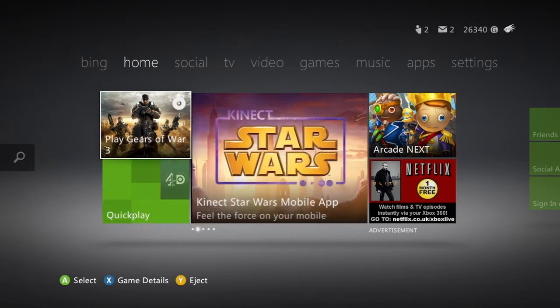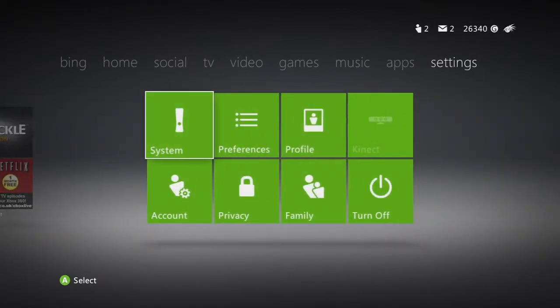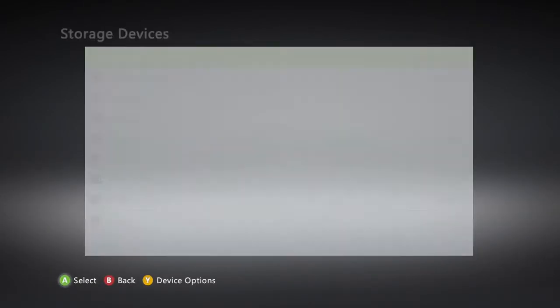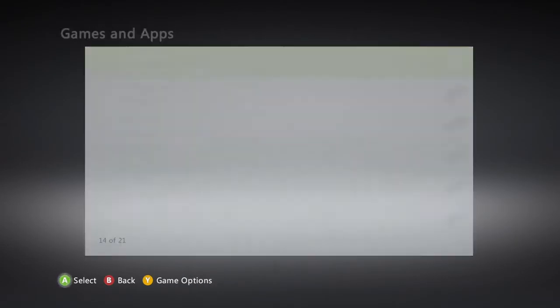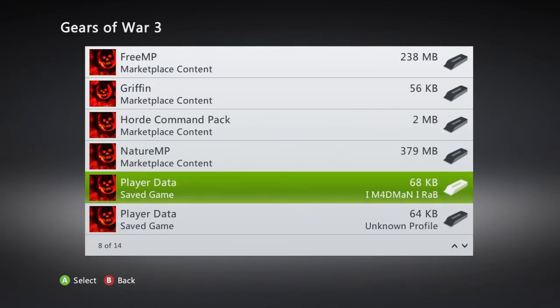Before I load up Gears of War 3, go to your settings, go to your system, go to your storage, and then go to your games. Go down to Gears of War 3 and go to your player data. You can see here my player data — on the right hand side it shows my gamertag madmanrab. This player data is fine, and the reason I'm telling you it's fine is because on the left hand side it's got the Gears of War 3 Crimson Omen icon.